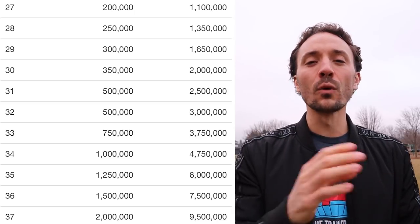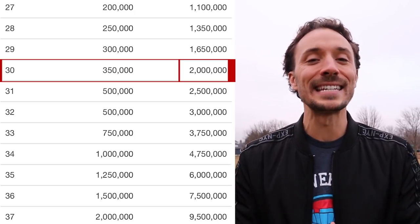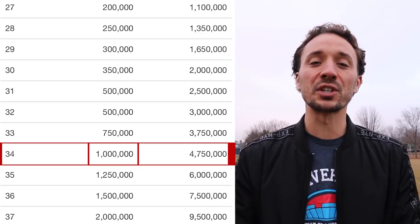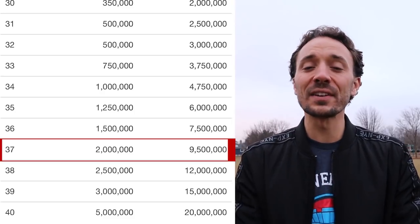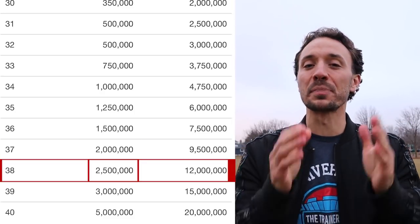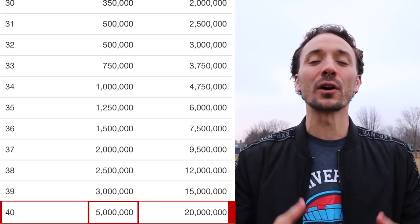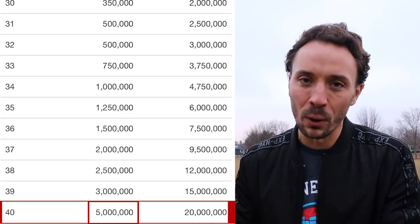To get from level 1 all the way to level 30 it's going to be 2 million total XP, which is really not that much. At level 34 it starts to get significant — 1 million XP per level rank-up — and it exponentially increases from there. From 36 to 37 it's 2 million, from 37 to 38 it's 2.5 million, from 38 to 39 it's 3 million, and from 39 to 40 it's 5 million. Those end levels are the bulk of your gameplay.